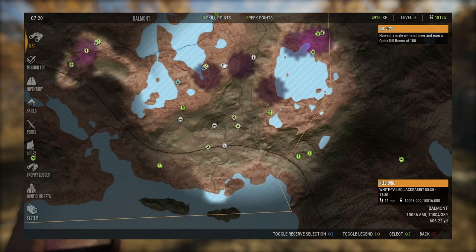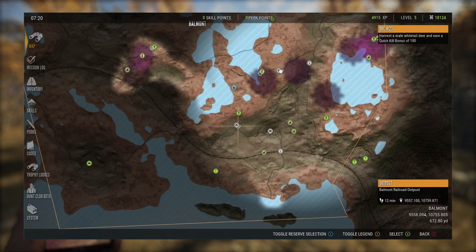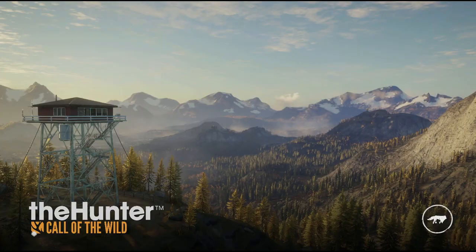We'll head up here towards the whitetail deer and see if we can get one of those. We need to get a 100 quick kill on it, which I think will be pretty easy to do.